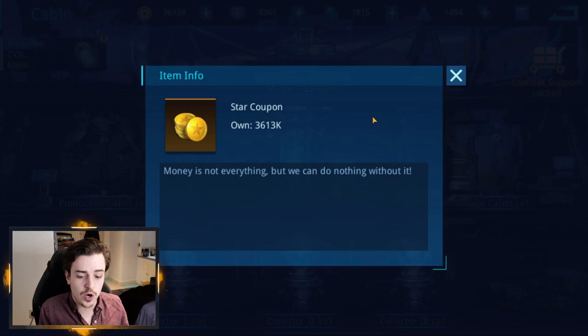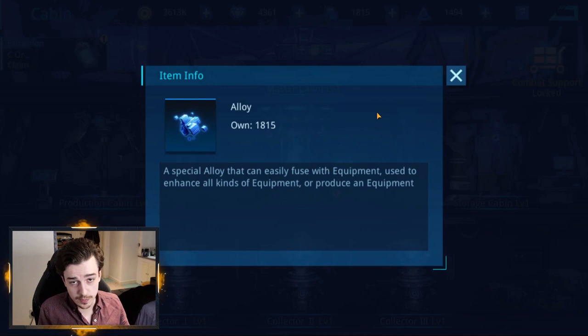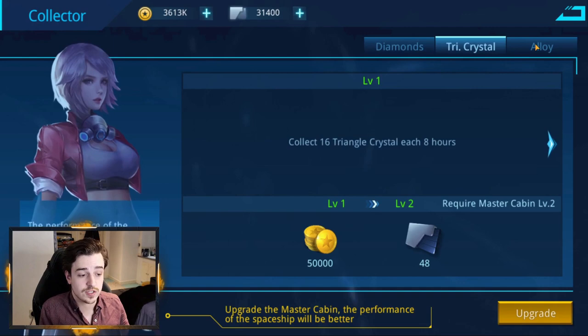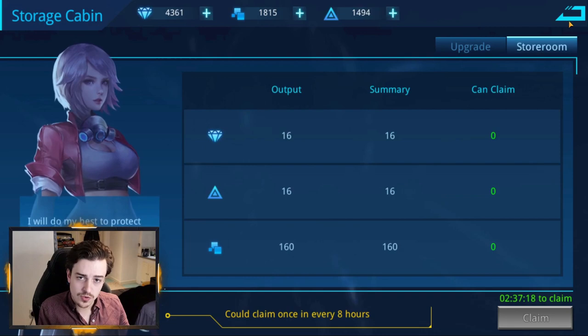There are currencies in the game that are important: the star coupon and force, which are used to level up your heroes; triangle crystals, which are used to upgrade their skills; and alloys, which are used to upgrade armor and equipment. You'll need to accumulate these over time to boost your heroes and their gear. Down in the game you also have collectors — the first gets you diamonds, the second tricrystals, and the third alloys. The storage cabin is where all of these go, and you can claim them every eight hours, so make sure you're logging in and grabbing your resources.